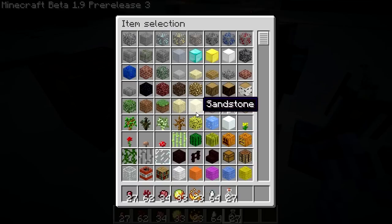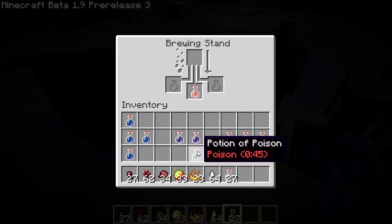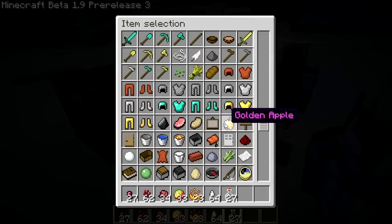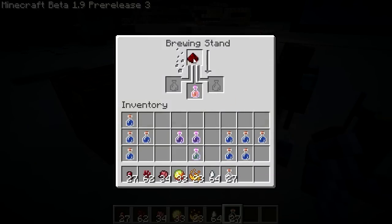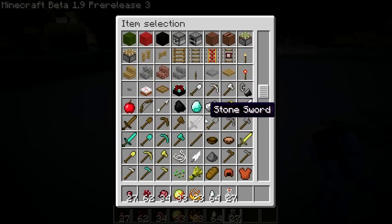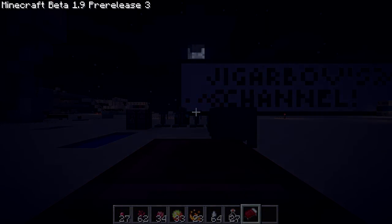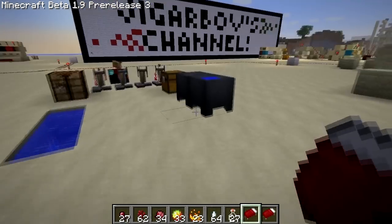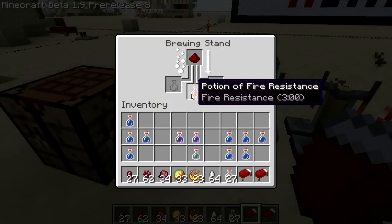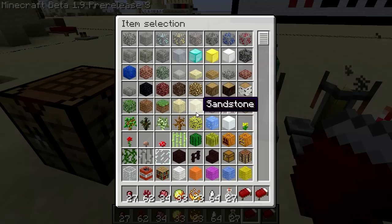And that makes it something completely different — potion of fire resistance. So the redstone one makes it longer. If we put redstone in that, will that make it better? I'll go to sleep while my potions brew in the background. Eight minutes — so the redstone doubles the length of the potion.